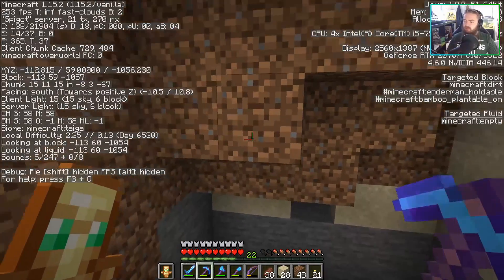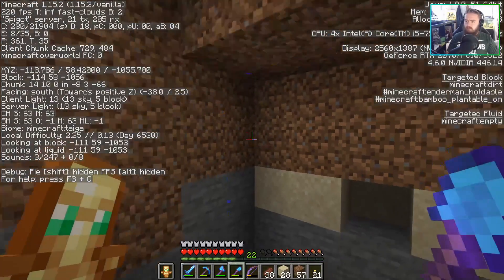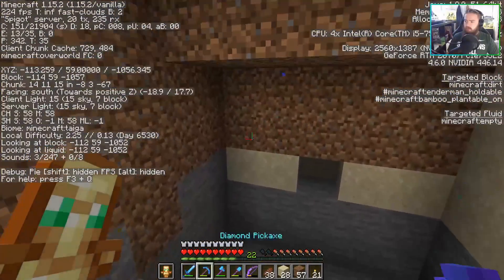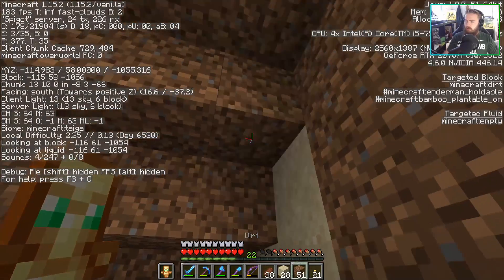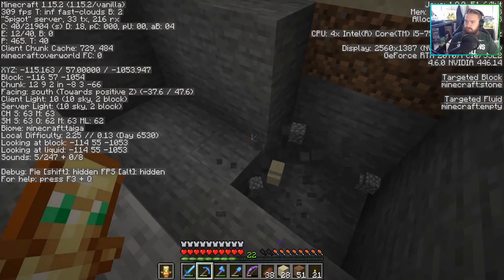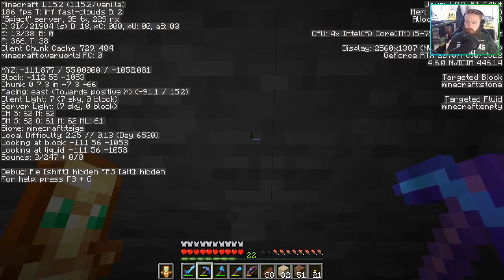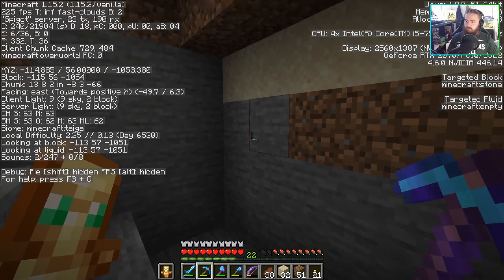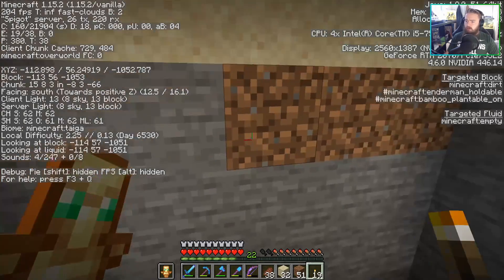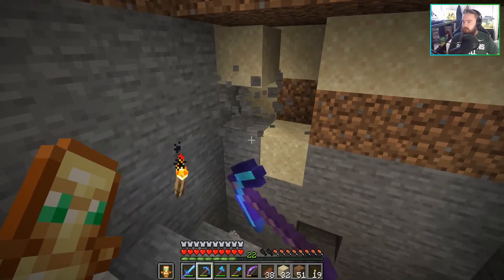Yeah, let's just see. We could probably try doing something. Yep, there's water underneath there. So we'll go one more lower. All right, so now that we're down here we have 4 height. We have a good staircase going pretty much. We're obviously going to have to put stone stairs around here and make this perfect.